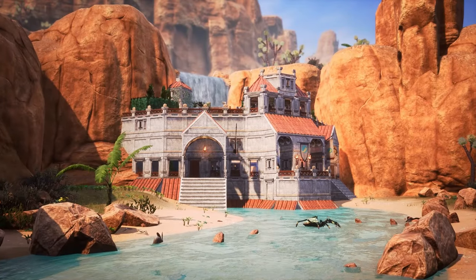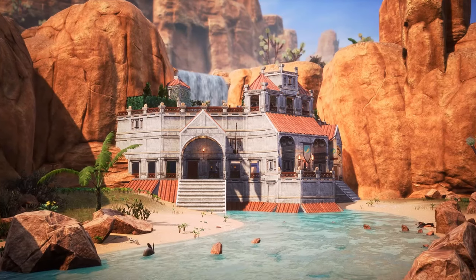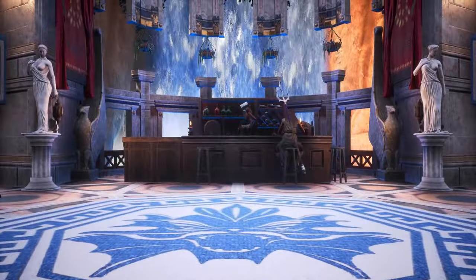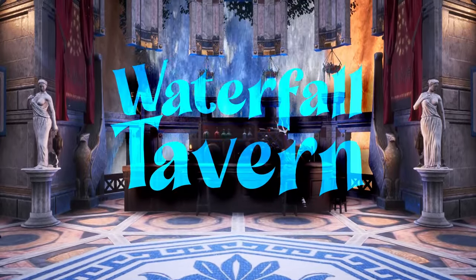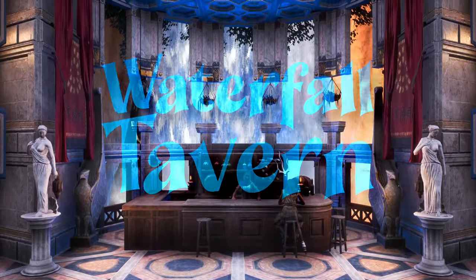Hey guys and welcome back to another Conan Exiles video. Today we are back with the Star Sign Builds, the series where we build structures that represent the traits of the traditional zodiac star signs. Today we are building a waterfall tavern for the Aquarius star sign, which is active from January 20th to February 18th.